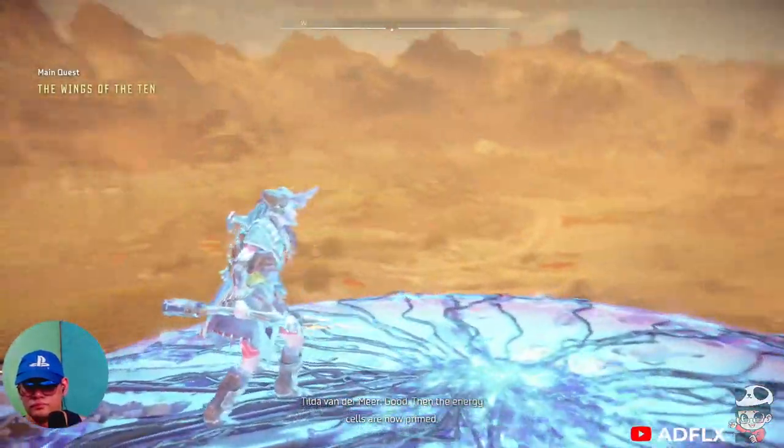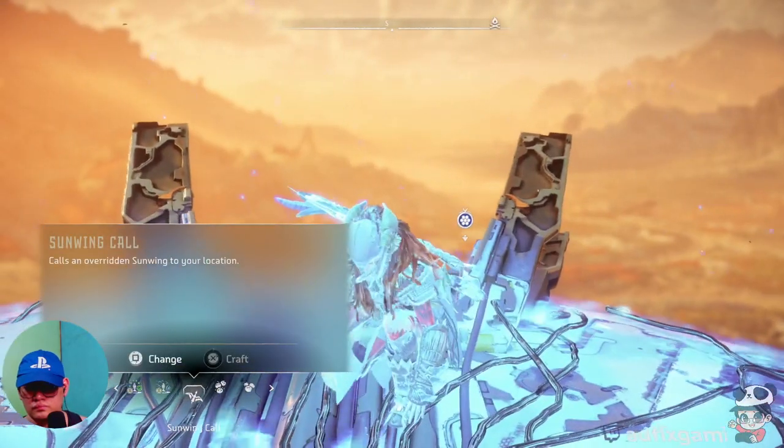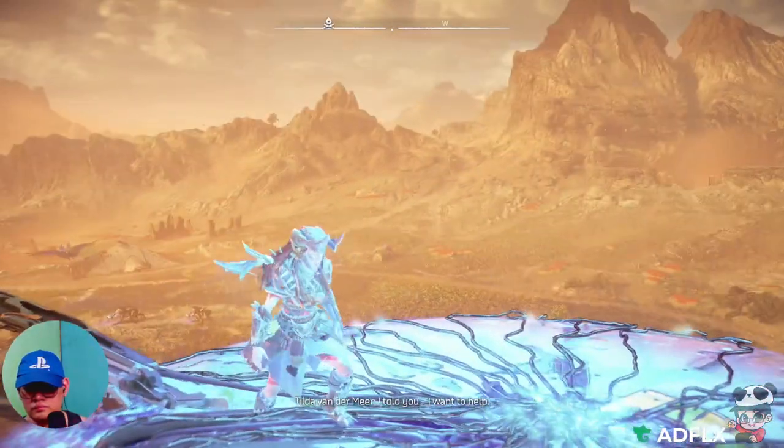Good. Then the energy cells are now primed. Simply pick one up on a Horus. The nearest one should be northwest of your position. Dropping it on Rigala's machines should produce quite a spectacle. Thanks for the assist. I told you — I want to help.